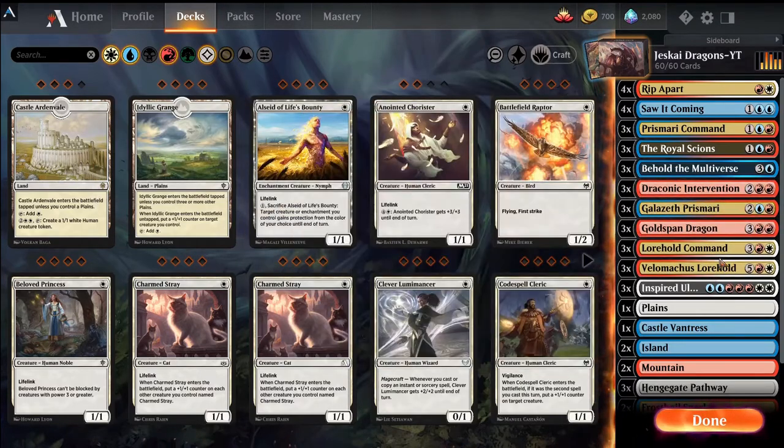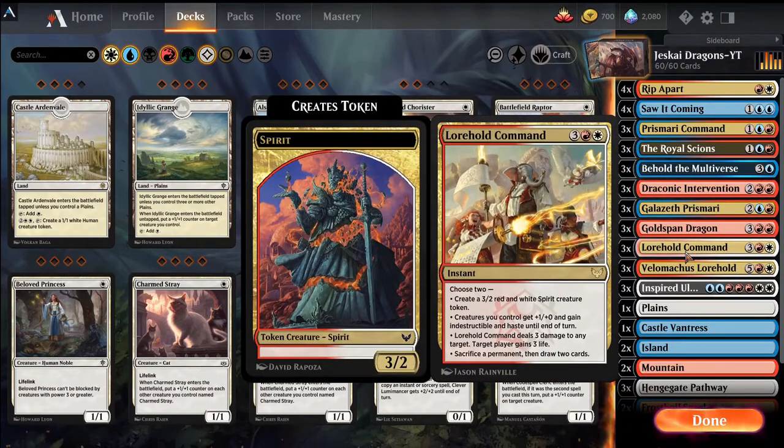Cards we'll try to cast include Lorehold Command, which is a great toolbox card. It's very versatile — it can create creatures, destroy creatures, draw us cards, and give indestructible. Really good card.